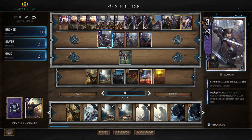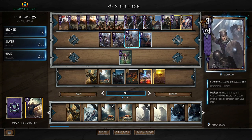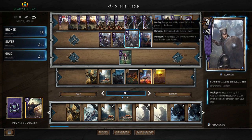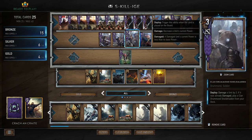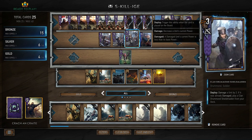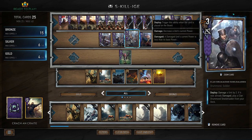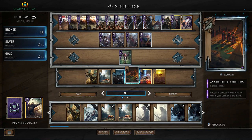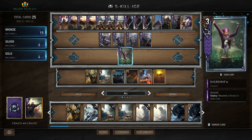We have three Clan Drummond Shieldmaidens. Deploy: damage a unit by two. If it was already damaged, play a Clan Drummond Shieldmaiden from your deck. We'll use these to thin our deck and to target damaged opponents — basically do some more damage, because this is a control deck.